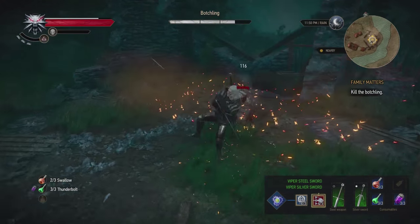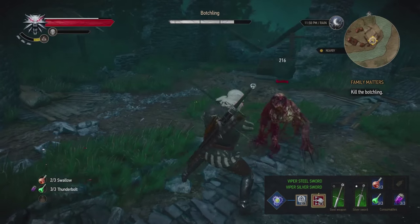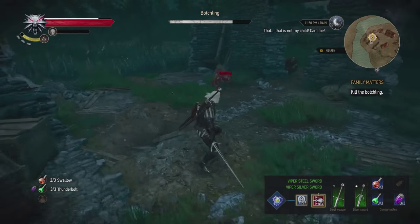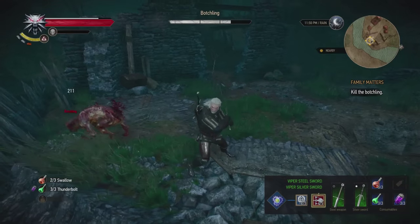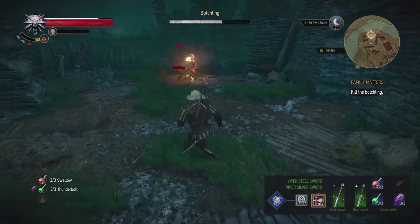As you can see, the botchling has a really easy attack pattern actually. He waits for a while, then he lunges at you, and you can easily dodge it just by doing a normal dodge — you don't even have to roll away from him. As soon as he rolls away from you, like I'm seeing here, you dodge, you do a strong attack. And then Igni — I use Igni this playthrough and it's really helping me out on the botchling.